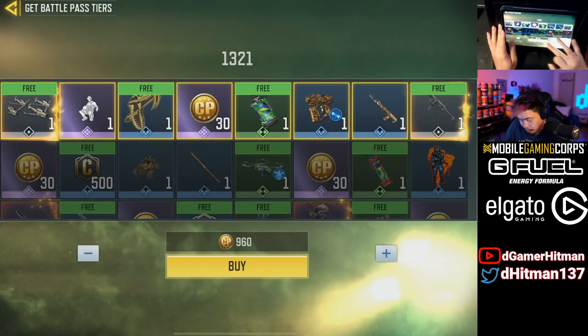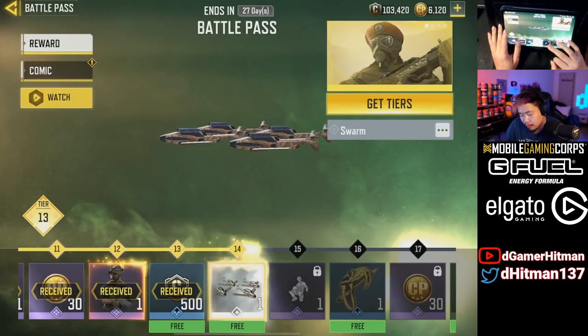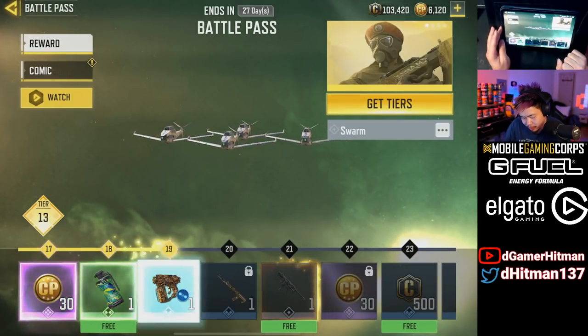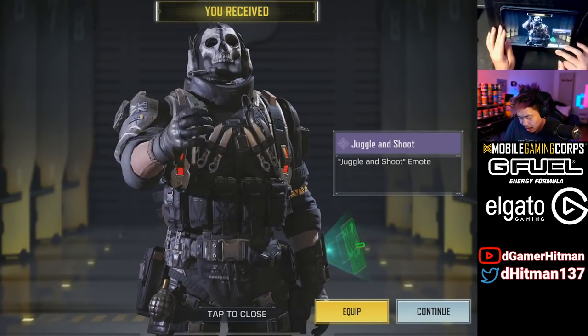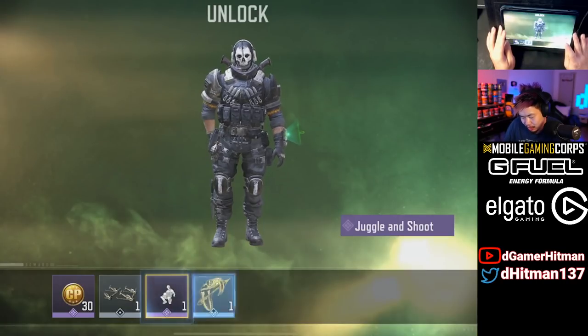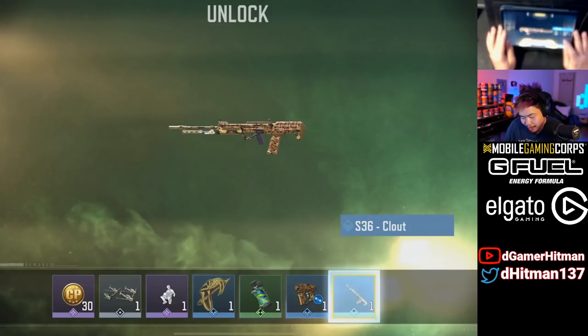Parachute and Bullets for Days as well. Going to purchase more tiers up to level 21, which is gonna cost about 2000 CP total — but you do get a lot of CP back. Now we're gonna get our MX9. Jungle Shot looks pretty cool, and I like how they show it off now.